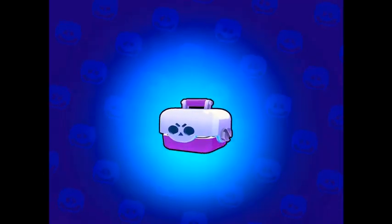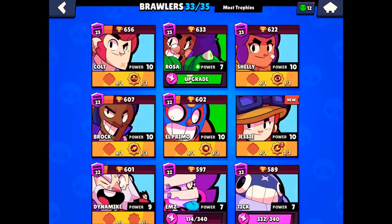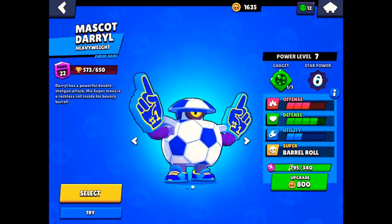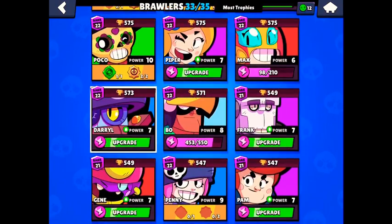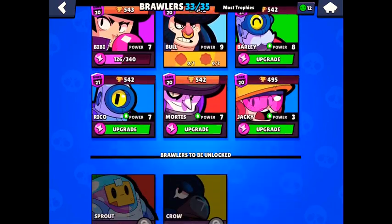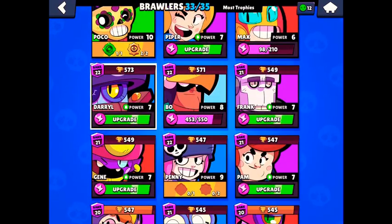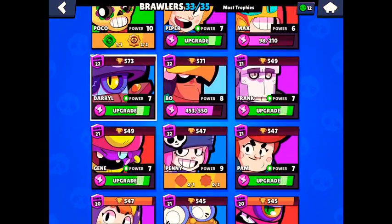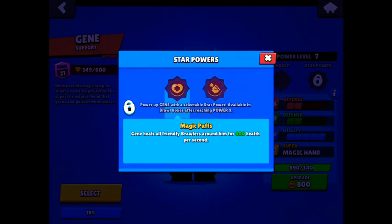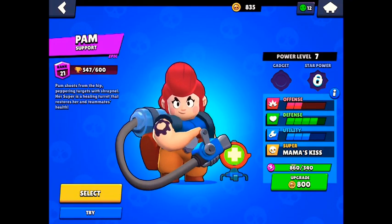We should be getting some better stuff. We get Sandy's Star Power too, and Jessie's Star Power, and Bo's Totem gadget — it's sad, really. We have enough coins to upgrade two Brawlers to power eight though. I don't want to upgrade my Bo — it's not really that good of an upgrade. Let's see... Gene. I'll just do Gene. Black Gene — Magic Puffs is actually a pretty okay Star Power. Gene has enough for power 8 and 9 as well. And then Pam — I'll just do Pam.